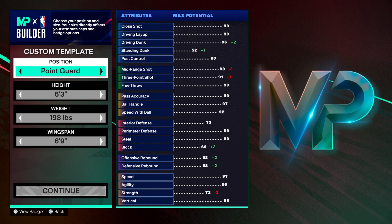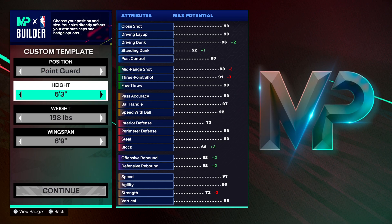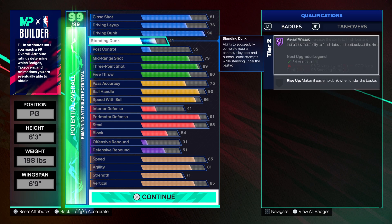What's good y'all, I got some pressure for y'all today. You can run this build at the point guard or the shooting guard. You're getting a 96 driving dunk on this build, hall of fame posterizer — this is op. You're getting a hall of fame posterizer with elite contact dunks off two, and you get the pro contact dunks off one and off two.